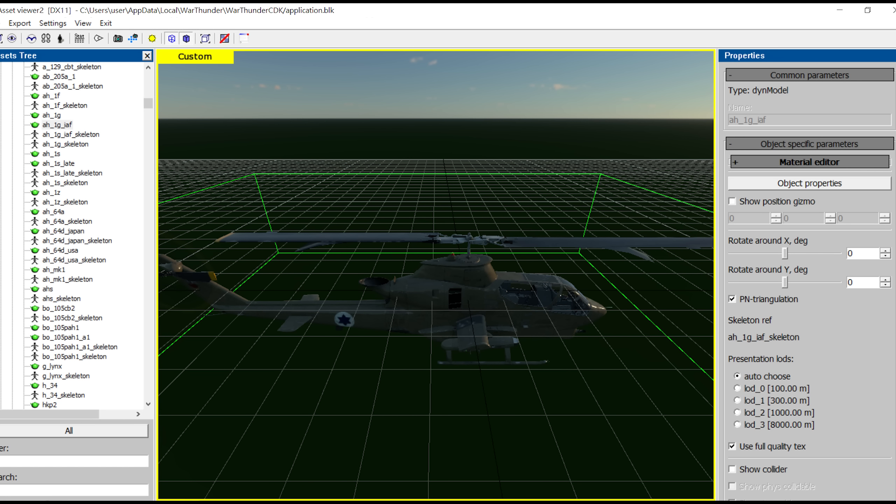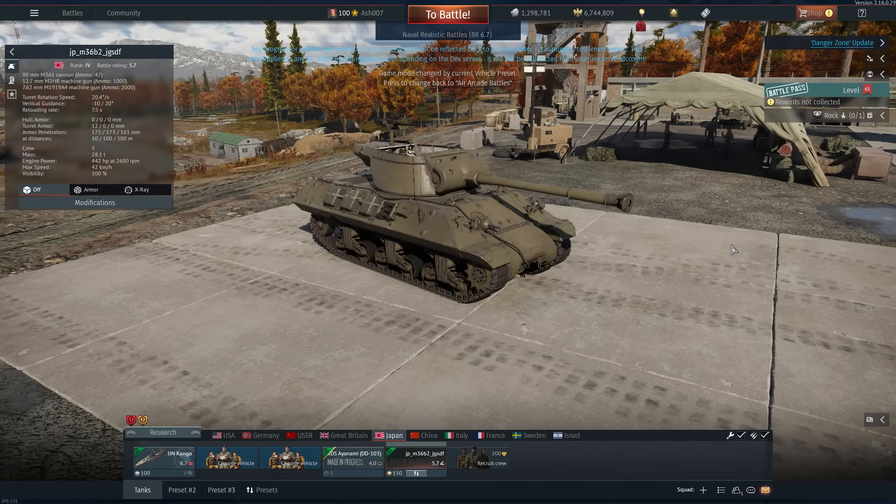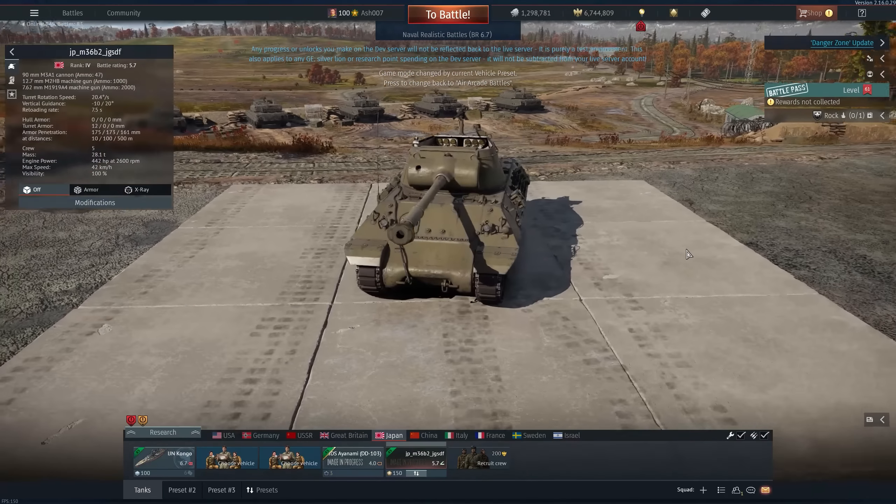The AH-1G was also spotted in Israeli camouflage. And rejoice to content creators — we now actually have a rewind button for our replays. It's about bloody time.